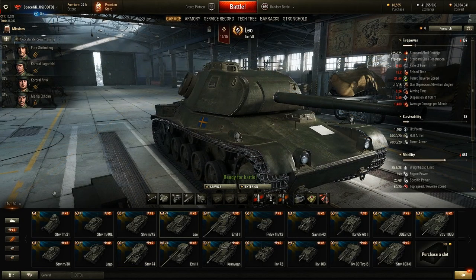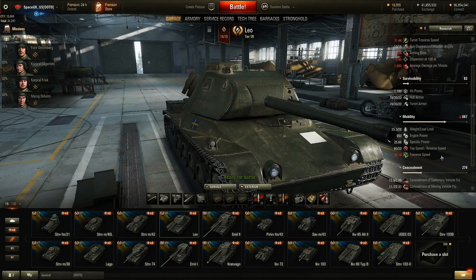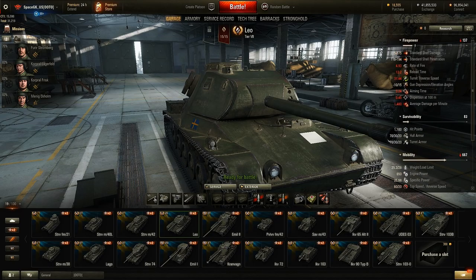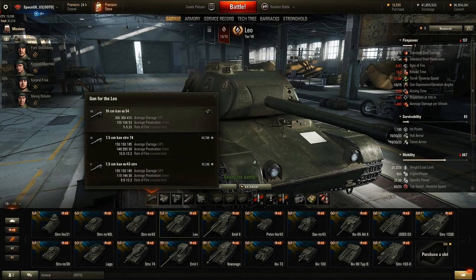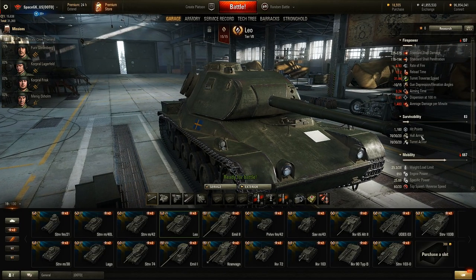Moving on to tier 7, the Leo is very comparable to an RU 251. It has very comparable speed - top speed is 60 kilometers per hour - and a pretty decent gun: 10 centimeter with 300 alpha damage, though there's only 5 rounds per minute. But if you can run in, get a good shot, and then run away - which it has the speed and mobility for - you will be okay. At tier 7, 70 millimeters of armor on a speedy tank is not too bad. This is a medium tank - keep that in mind.